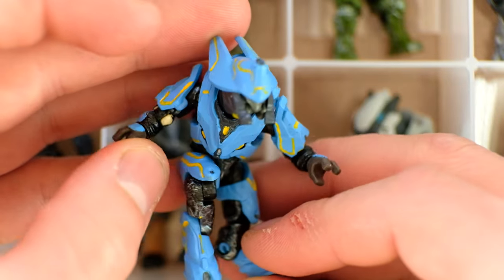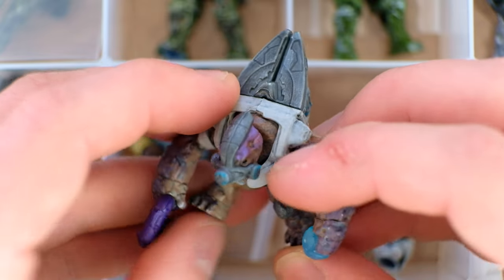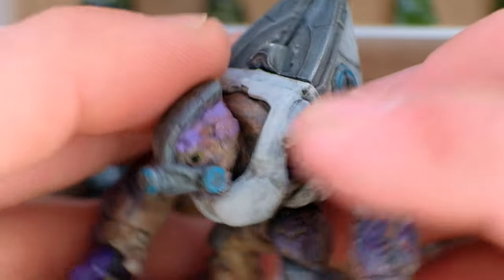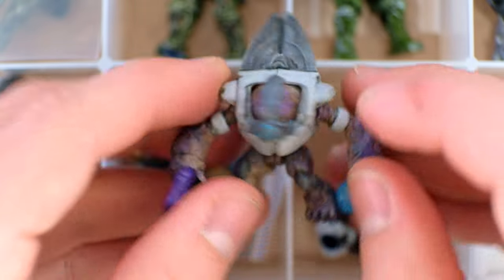I'm going to do a full separate video on the elites because there are so many to show off. This is my absolute favorite — I always love a good grunt. He's got some nice purple weathering; he looks like he's been in some serious battles, on Zeta Halo for like six months. His eyes are painted black, which is not what Mega does. His breathing mask is well painted. Flustered included so many weapons in this box. A lot more of these will be shown off in a future video, but let's check out the second box.